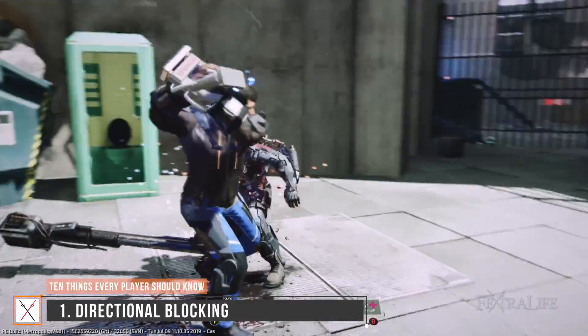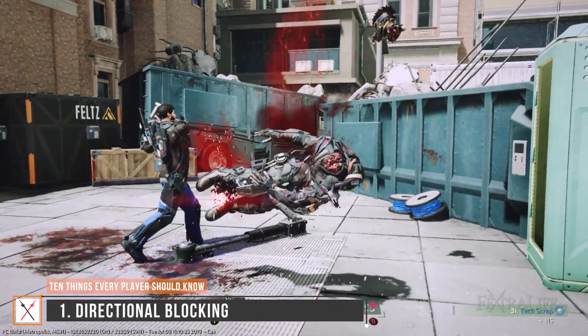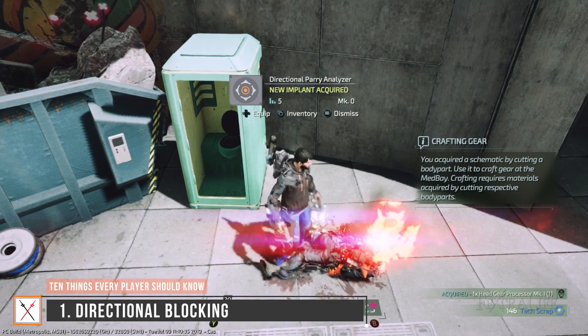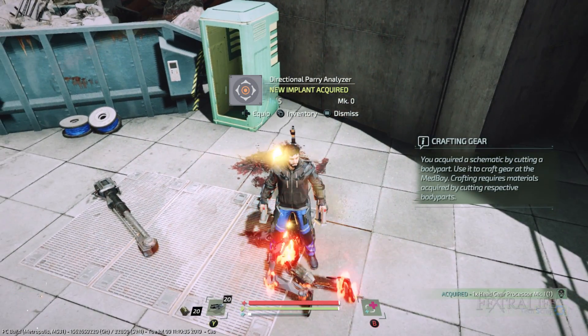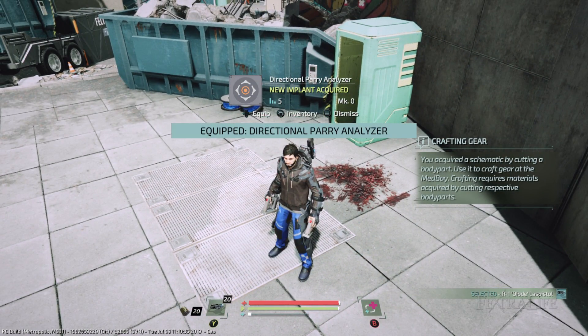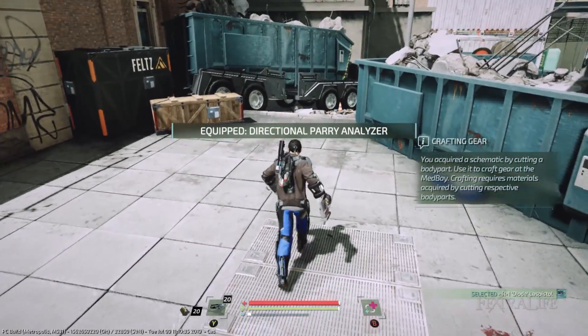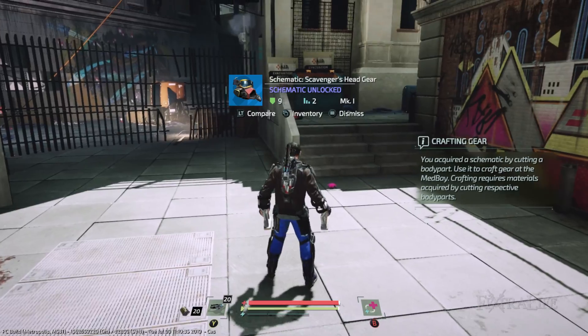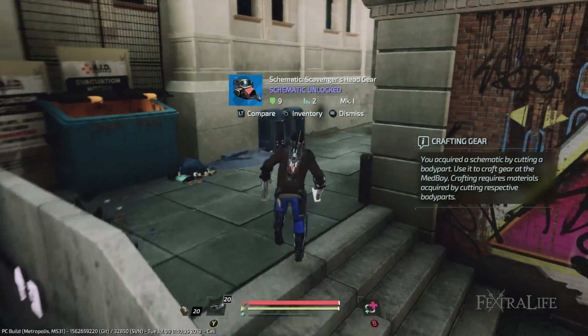You first learn about directional blocking very early on in the Surge 2, but you won't usually become proficient in it until much later on in the game. The directional block analyzer implant allows you to see the direction of incoming attacks so you know which direction to block. It just might be the most valuable implant in the Surge 2 because without it, timing and direction are much harder to deduce. Never unslot it.